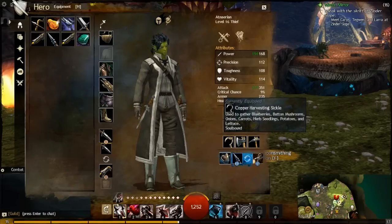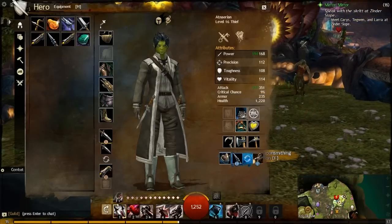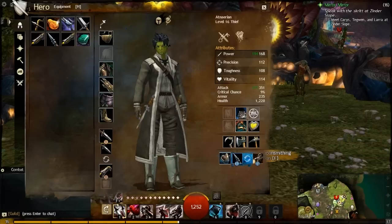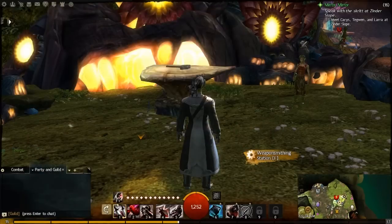You can sell anything you don't need, so you might as well pick up those materials. You'll get some of these tools in quest rewards early on, and you can buy them from vendors next to the stations or from general supply vendors. There is also one other form of gathering — if we bring up our inventory, I have these things called salvage kits.